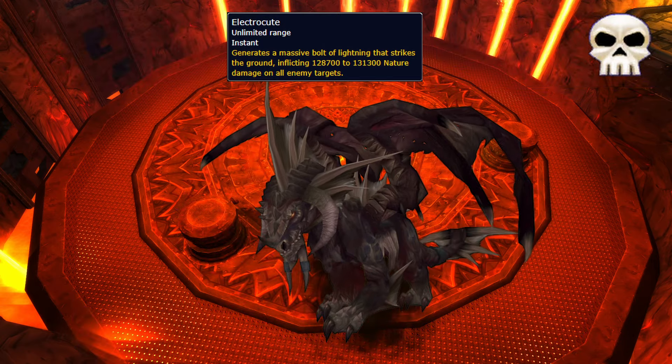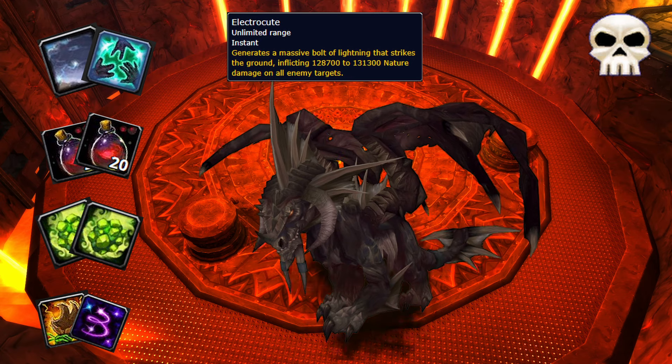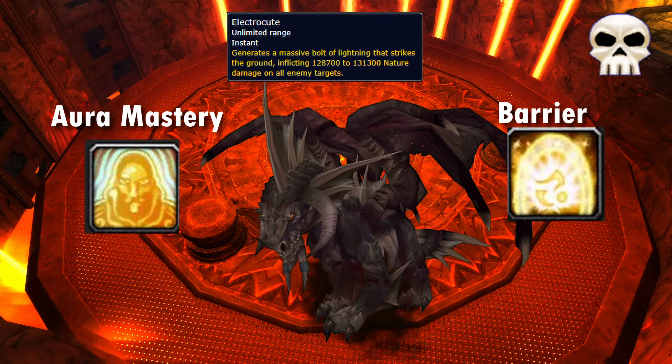On Heroic, this deals a massive amount of damage, so spreading out healer CDs, health pots, healthstones, and personals is crucial to keeping the raid alive. Damage reduction CDs would be your best bet.